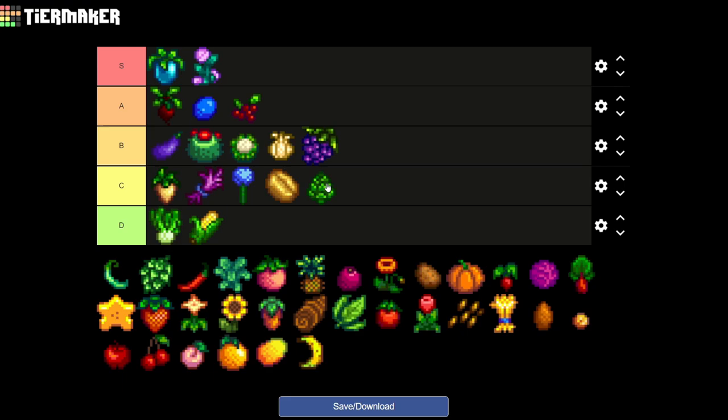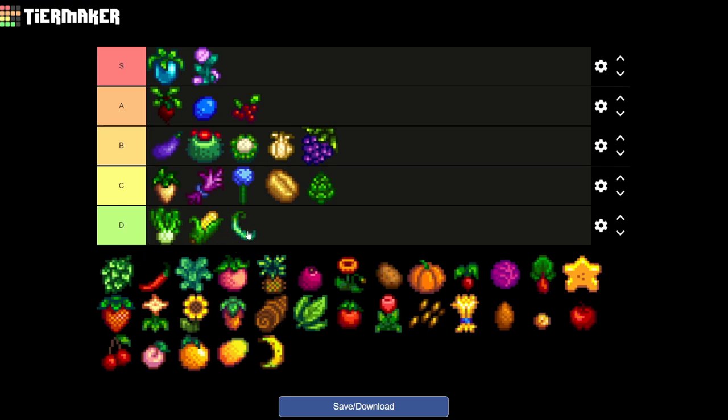The next crop is the green beans and to be honest this crop is one of the more useless ones in the game. I plant a few for some of the community center, but other than that and making green hot pot for Demetrius, I don't find any other special use for it. So it's gonna be going on D tier.